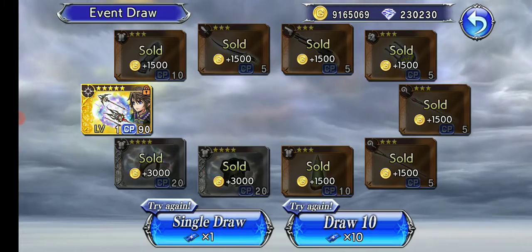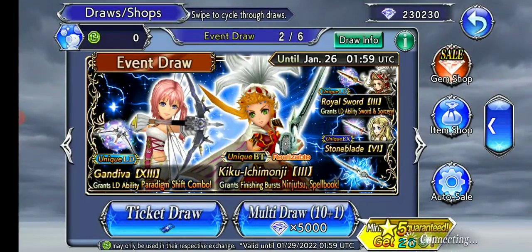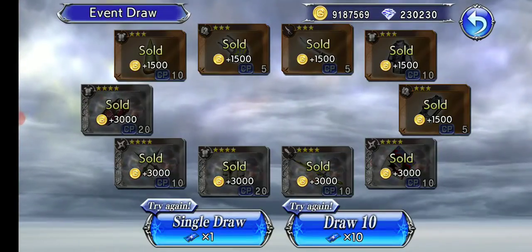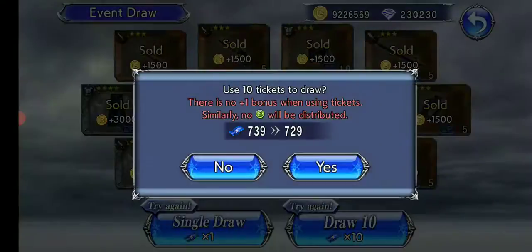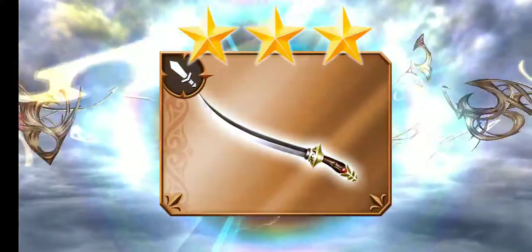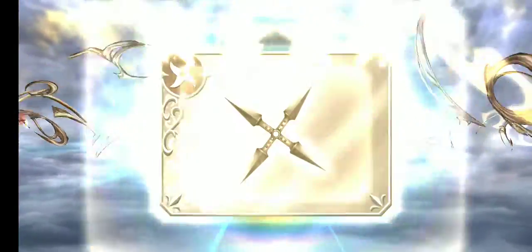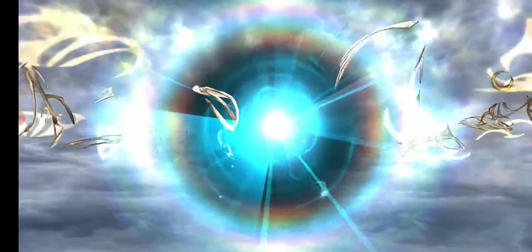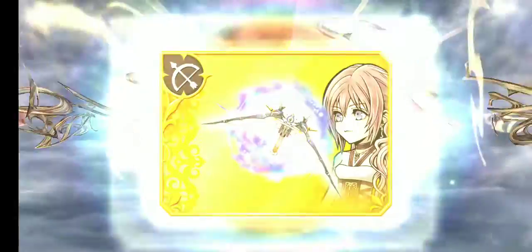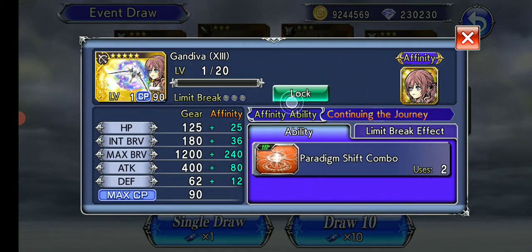I don't know why I have Sarah's costume, but I might as well throw tickets at this banner to see if I can get her LD. Onion Knight will probably just stay as he is outside of Crystal Level, since I don't really feel like plussing him and the rest of his kit doesn't get any kind of rework, which is quite sad. Oh, that was quick — fantastic! That's three LDs pretty darn quick!